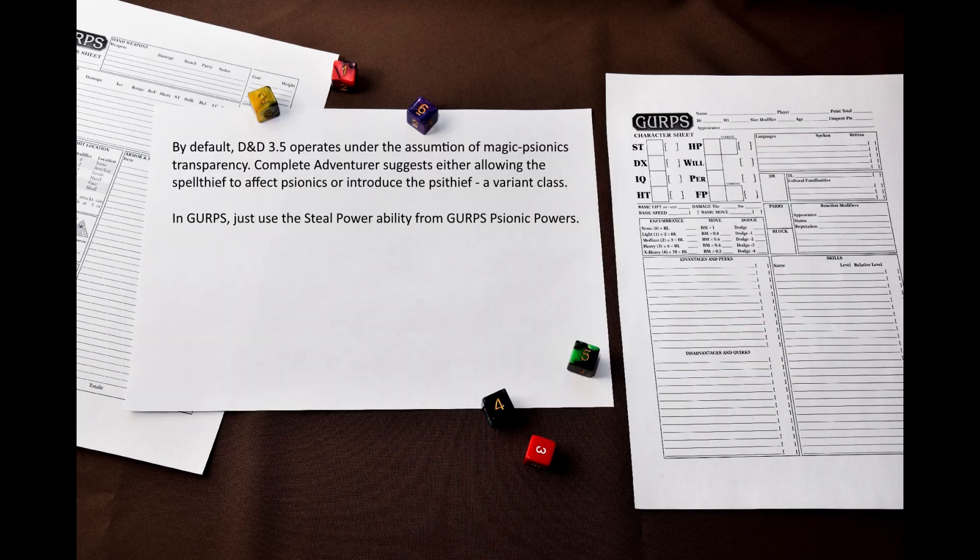Let's not forget that Complete Adventurer also talks about a variant class: the Psy Thief. The Psy Thief is the same class as Spell Thief, but it steals psionic powers instead of spells. How do you do it in GURPS? There's no need to. Just use the Steal Power ability from GURPS Psionic Powers and that's it.